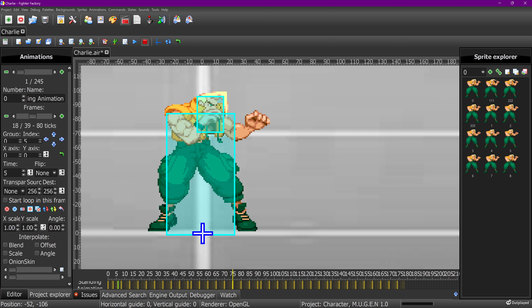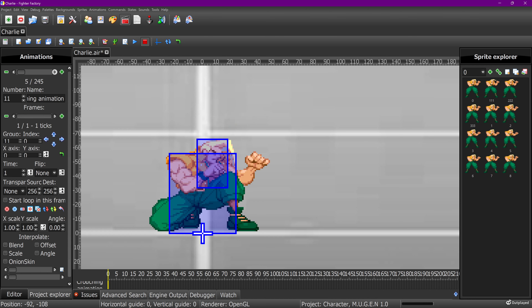So that was Charlie — this was a vanilla-based Marvel vs. Capcom 2 Charlie with some animation tweaks. I'll make a part two where I cover the crouch animation for the character. That's pretty much it — God bless.